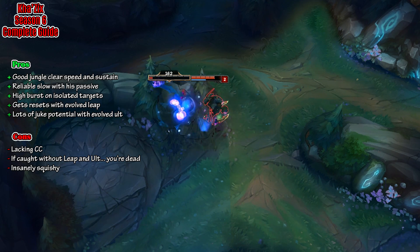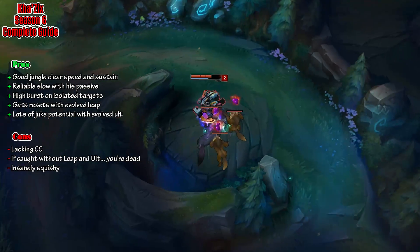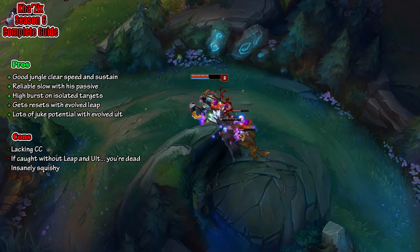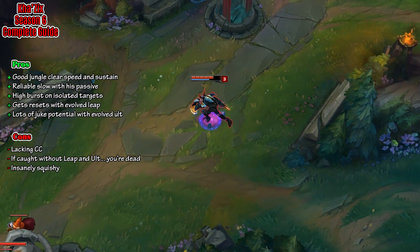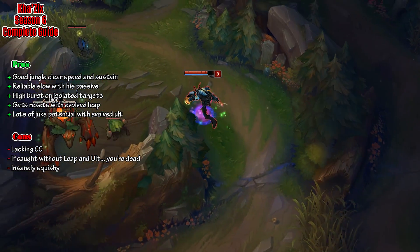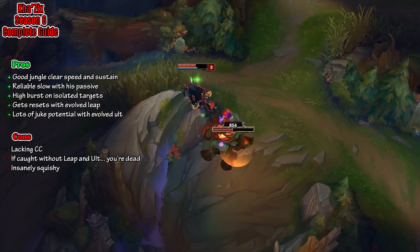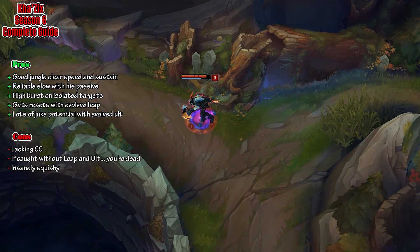Kha'Zix's third pro is that he has high burst on isolated targets. The way his Q works, he gains an extra 30% damage on a target which does not have enemies near it. This means when you gank top or mid lane, usually you are against just one target, so the kill is much easier to get as you are doing much more damage. Kha'Zix also gets resets with his evolved leap. If he jumps into the fight and ends up getting a kill, his leap comes off cooldown and then he can jump to the next target and do it again. People who have played against the old Kha'Zix are very familiar with this and know how frustrating it can be. Kha'Zix also has a lot of juke potential with his evolved ultimate, getting 3 two-second periods of stealth, so he is very hard to track and can do a lot of juking and get away from fights.